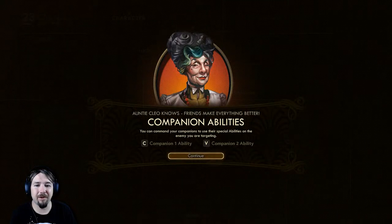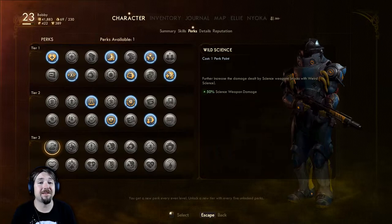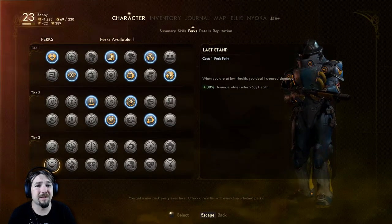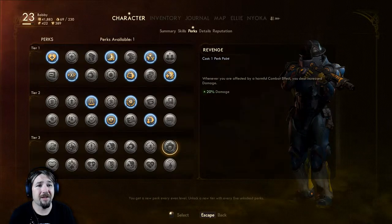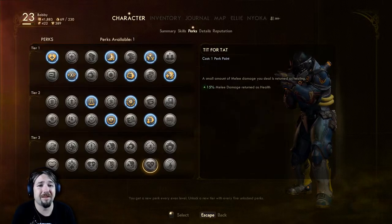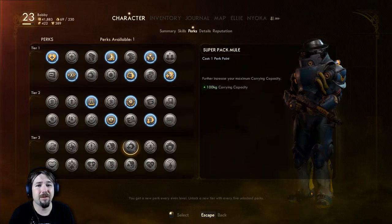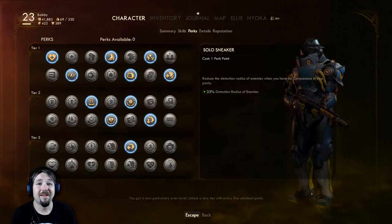Oh, and perks - we have a new perk, I forgot about that. Companion abilities - you can command your companions to use their special abilities on the enemy you're targeting. We have one perk point and we can get into tier three. Further increase the damage dealt by science weapons - don't even use science weapons. Increase damage at low health. Solo sneaker. Revenge. Tactical master - I don't use tactical time dilation really either. All area effect and plasma damage dealt to you is reduced - that's pretty good. Increase your carrying capacity - I'll have that one.